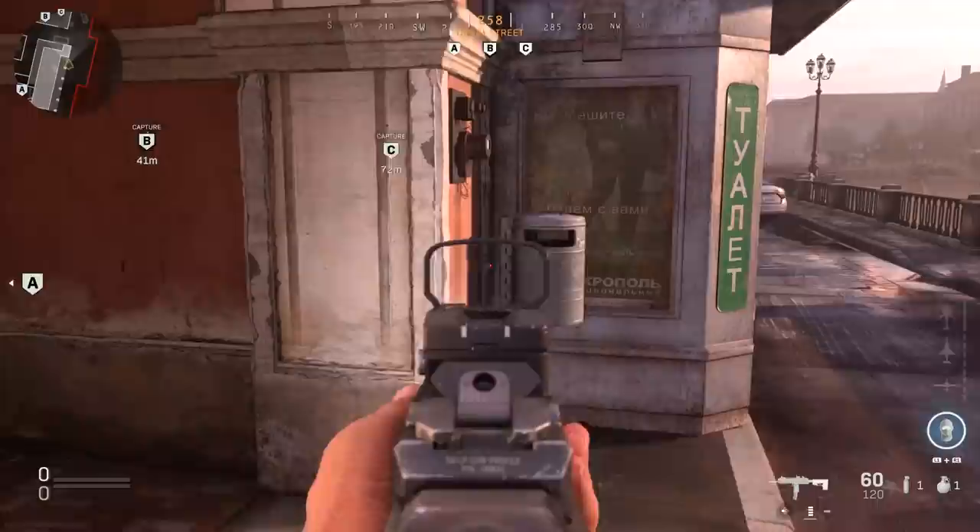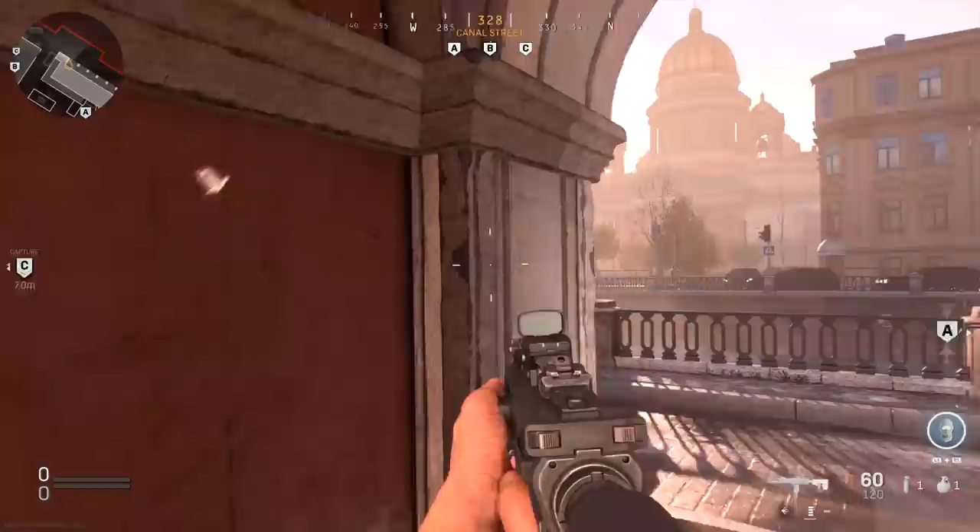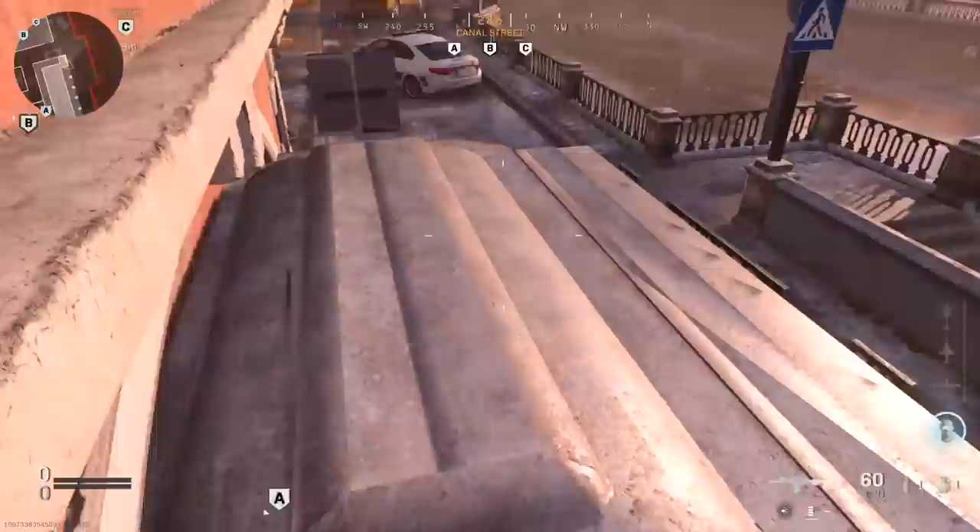Getting back to this area, this one is super situational and not really the most practical spot, but from this corner right here you can actually jump on top of this. It's not the most useful spot, but there might be a situation where somebody's chasing you around this corner and you just want to juke them out — hop up like this and then pick them off as they come around the corner.